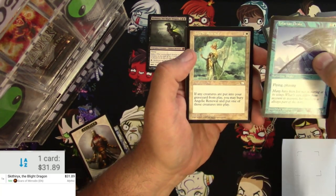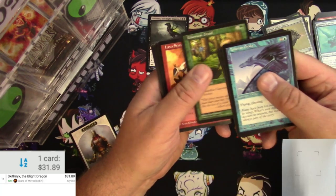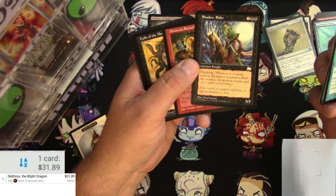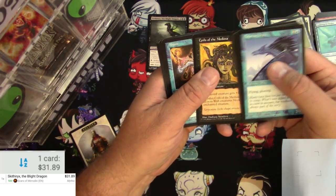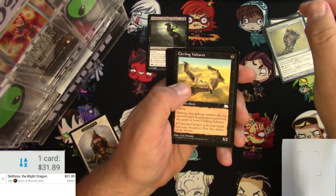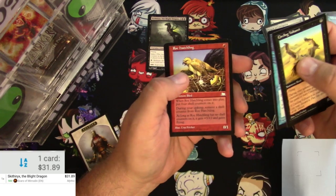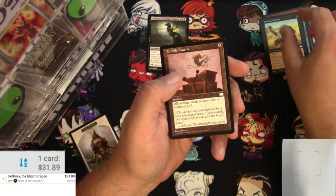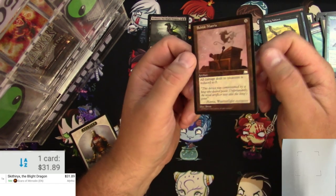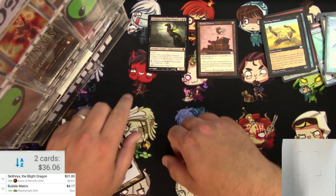So let's continue on. Tolarian Drake, Angelic Renewal, Sage Owl — these are all commons. The uncommons are at the back. Remember flanking? Coils of the Medusa, Abjure, the armor. Uncommons: Circling Vultures, Phantom Warrior, Rock Hatchling. And the rare: Bubble Matrix. Not bad at all — that's a reserve list card. Pay four for an artifact; all damage dealt to creatures is reduced to zero. Scanning it: $4.17 for a reserve list rare from Weatherlight.